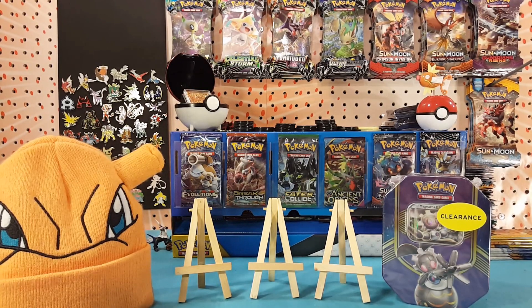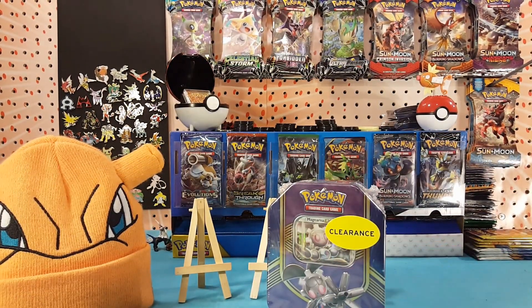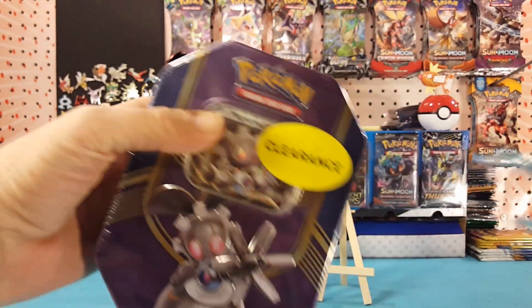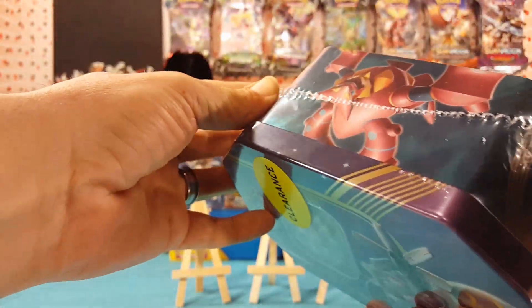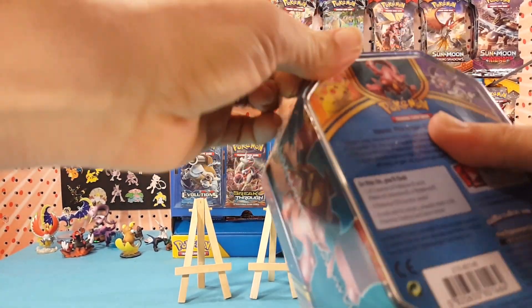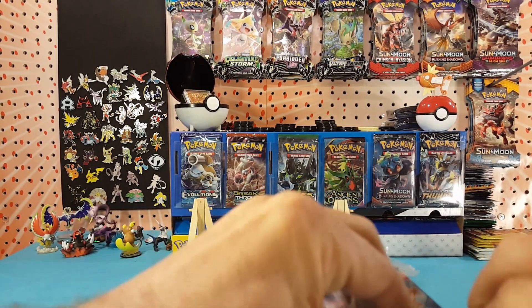What's up guys, I'm Matt and today I'm gonna be opening up this Magearna EX tin. I got it on clearance at Walmart, worked down to a pretty good price. Let's put the lucky hat on and get right into this tin. It comes with four packs inside and one of three promo cards. This one is Magearna, the other two are Pikachu and Volcanion — look forward to those tins coming up soon.